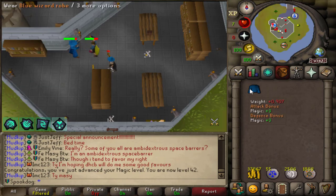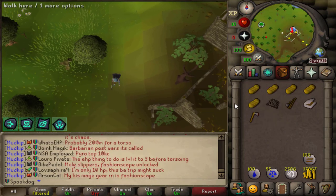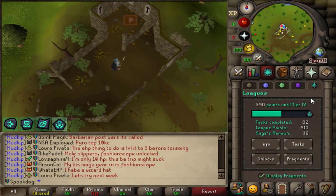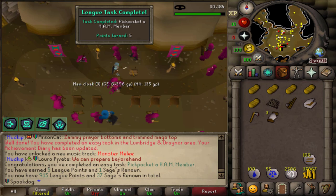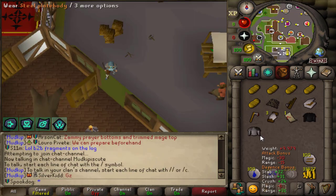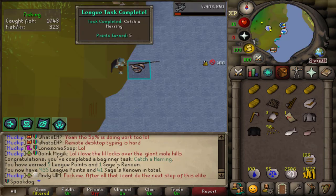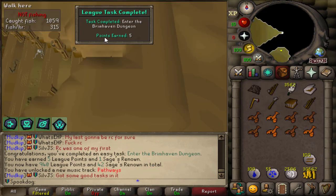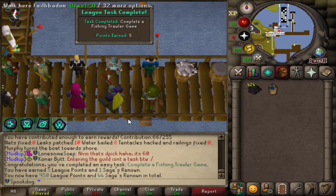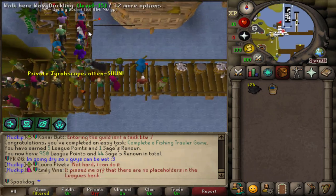Got my blue Wizard robe. I'm just gonna kind of run around doing random tasks — hopefully get my points up. Pickpocket a cam member. Receiving an Agility Arena ticket. Equip a steel platebody and a black platebody. Catch a herring. Enter the Bermaven Dungeon. Catch a Karambwanji. Complete a fishing trawler game — let's see if I get lucky on my first one. Wow, never lucky.